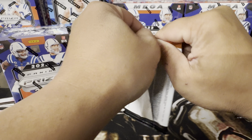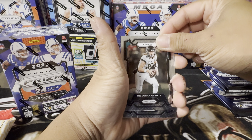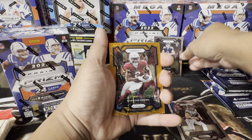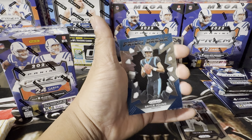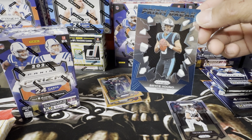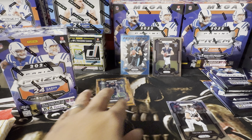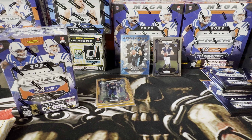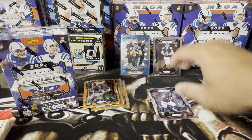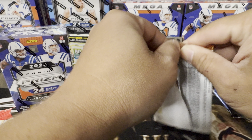Going to the third pack — I saw something in the back. We got T-Law, Will Levis in the rookie, Marquis Brown... and oh — Prism Break! Bryce Young on the Prism Break, let's go! We got something. I'm a Bears fan for those who don't know, so shout out to the Panthers for giving us the number one pick in this year's draft.